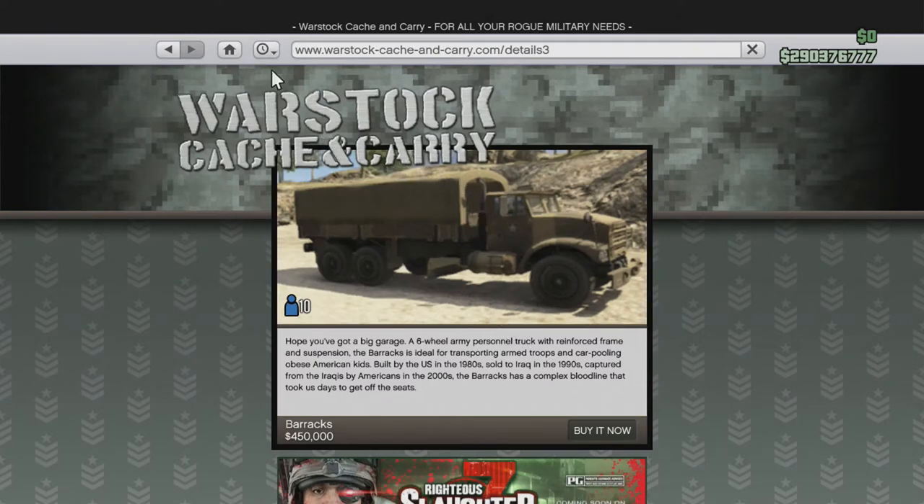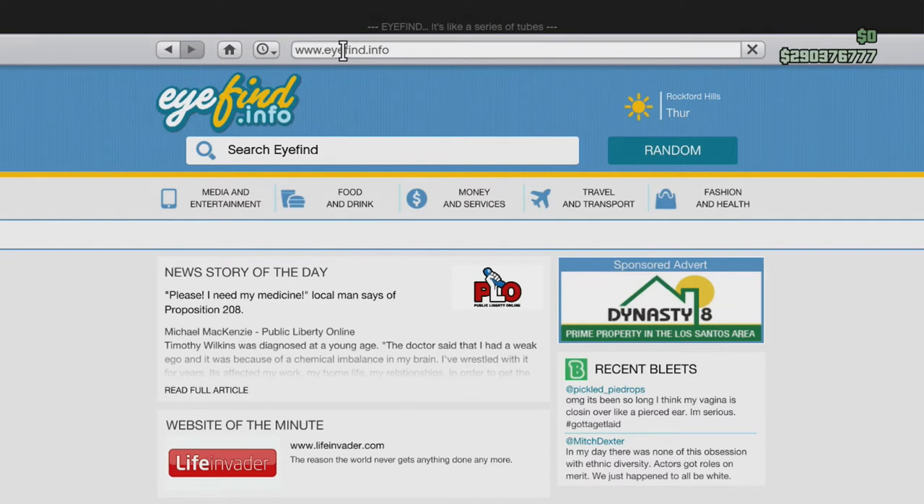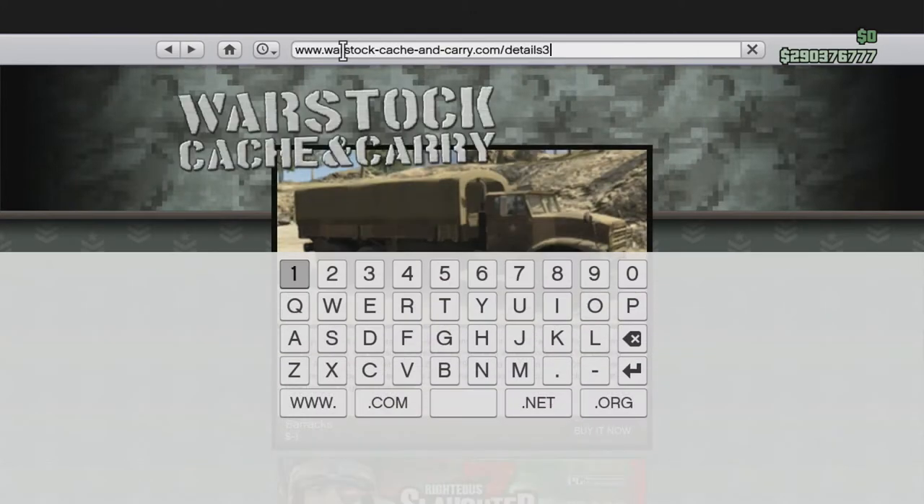Now what you want to do is press the Home button, then hover over the search bar. For Xbox you're gonna press B-A, for PS3 you're gonna press Circle-X. What comes up is the Barracks truck in the background, but you're also able to have this keypad and edit the URL.